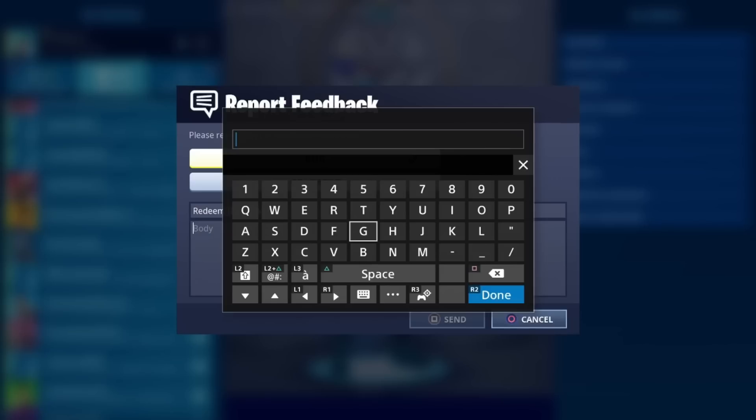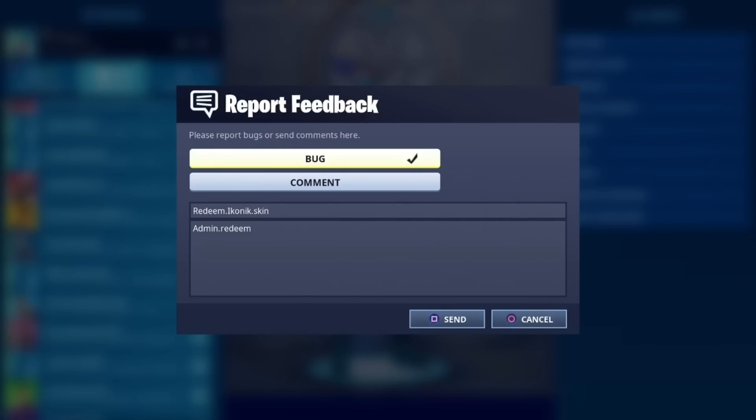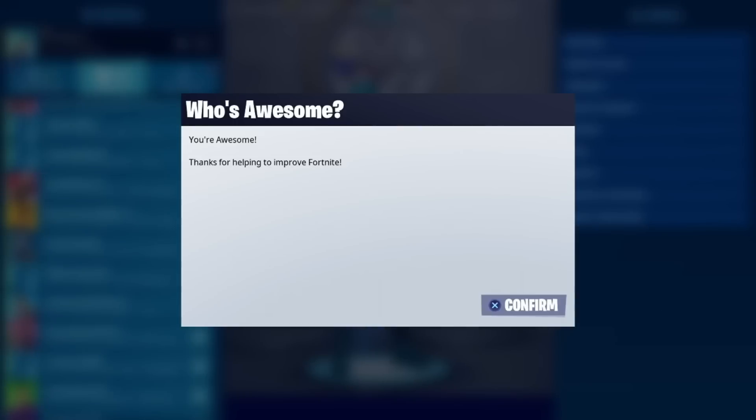Keep in mind I get a ton of DMs every single day, but I try to get back to all my subscribers. Basically, right here, all you want to do is type admin, then you're going to type .redeem. Then after that you're pretty much done. So I'm going to go ahead and do admin, then you want to do redeem right here — admin.redeem. Then you're pretty much done with this glitch. Make sure to hit send, and then you're done.